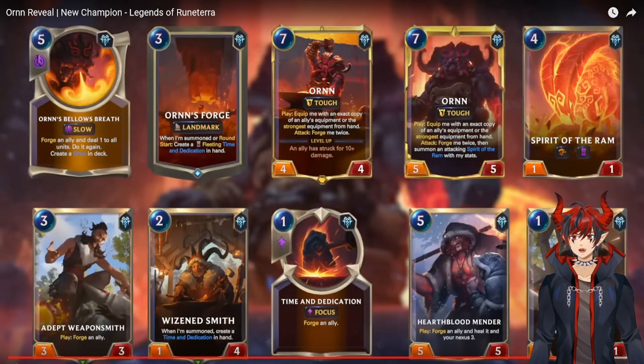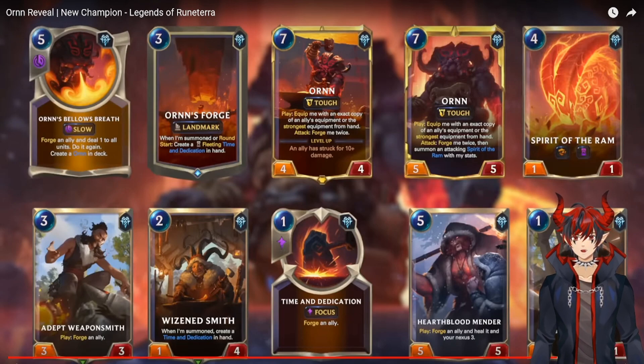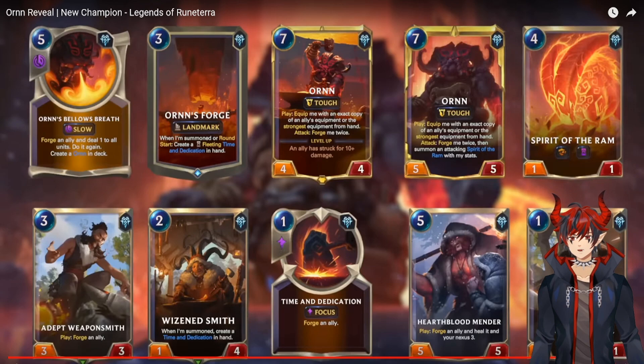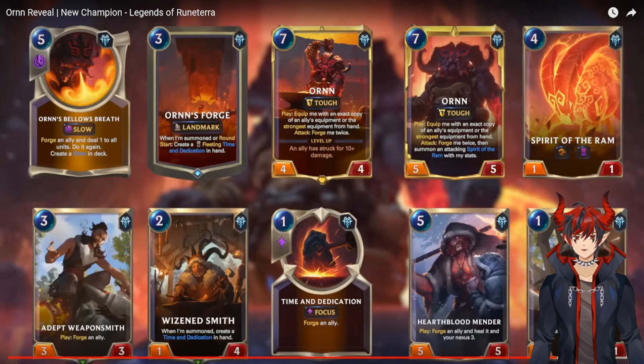Orn's Forge is a three mana landmark. When summoned or each round start, create the fleeting Time and Dedication, which is a one mana focus-speed spell that forges an ally — gives plus one plus one. Orn in pre-level form is a four four with Tough. His leveled-up form still gets to equip. When leveled, he gets the Spear of the Ram — four mana, one one, copies stats, has Overwhelm and Ephemeral.